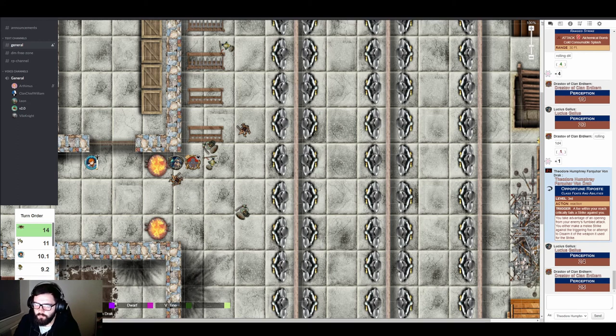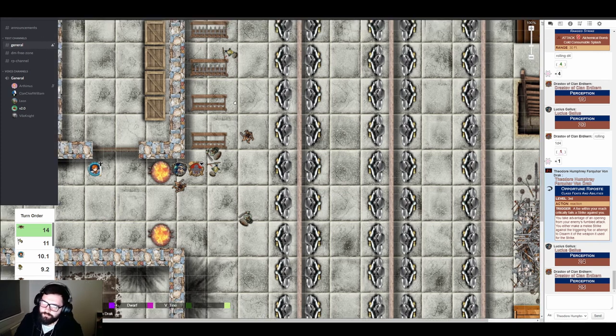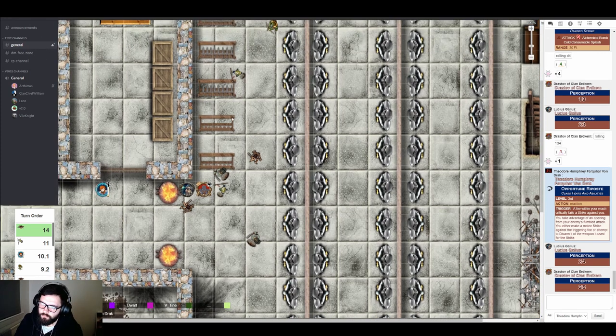The brute rolls a natural 20 against Lucius with a two-handed weapon — a critical hit. Lucius is under cover so he has plus-two AC, but it's not enough. Lucius finds himself cornered with nowhere to run — a wall behind him, a giant fire to the side, Drastoff's shield on the other. The two-handed club cracks across his shoulder, feeling like broken bones. He takes 16 points of damage.